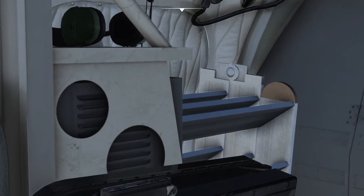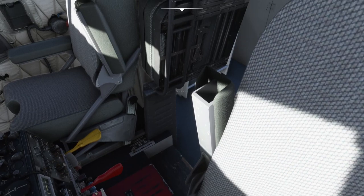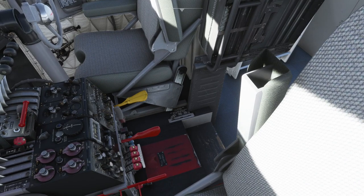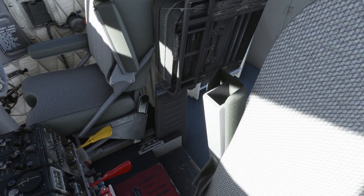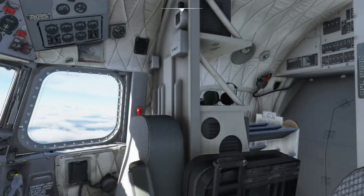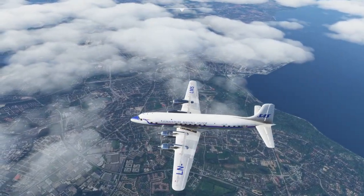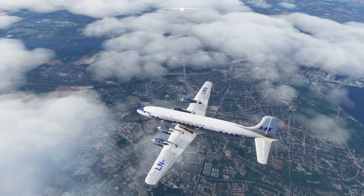Interestingly, it doesn't have an entirely separate engineering station like a lot of airliners would have — over to the left where you'd normally expect a whole engineer panel, they instead have a jump seat arrangement. It's a strange layout — the Concorde has its engineer station off to the right, and so does the Constellation.